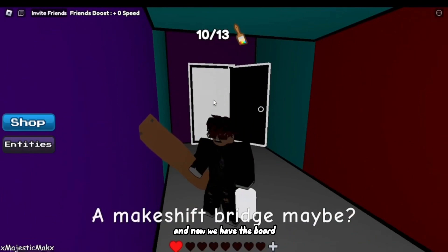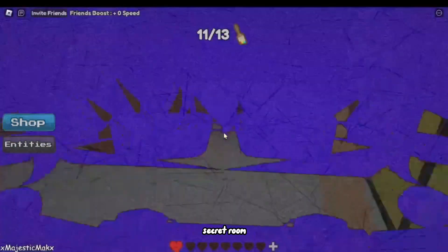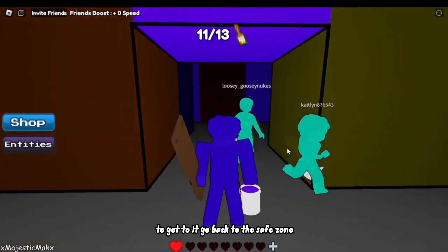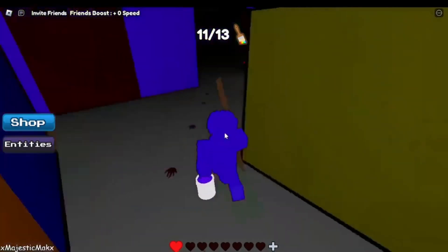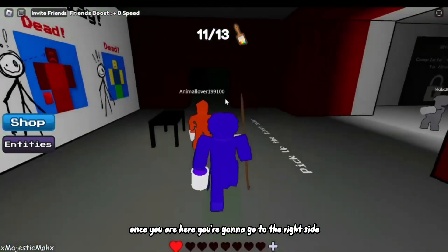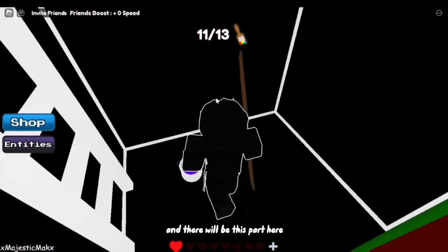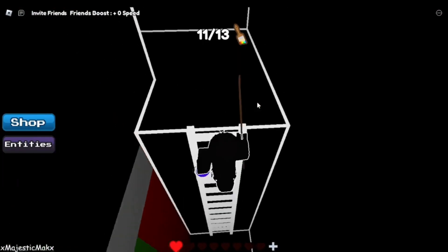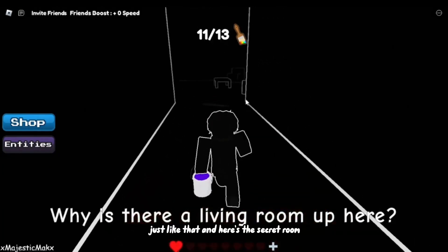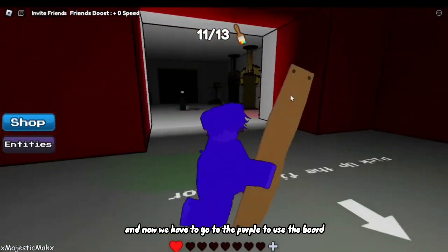Now we have the board. Go through the door, get the purple, and now we have to take the board to the next secret room. To get to it, go back to the safe zone. Once you are here, go to the right side and there will be this part here — this is where you will use the board.